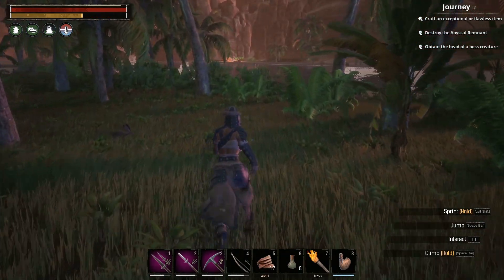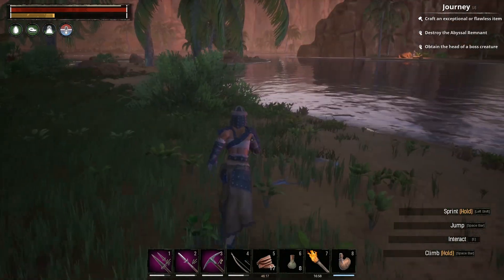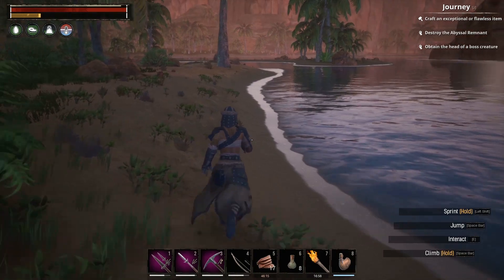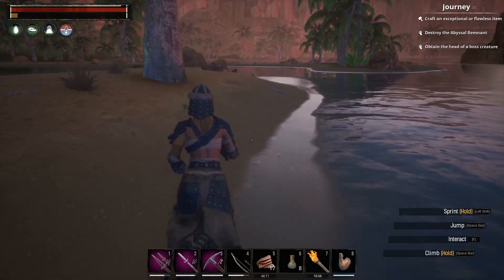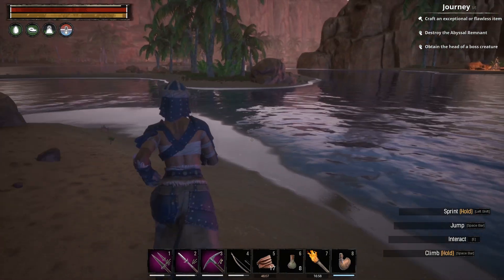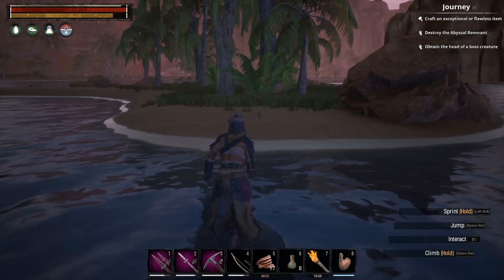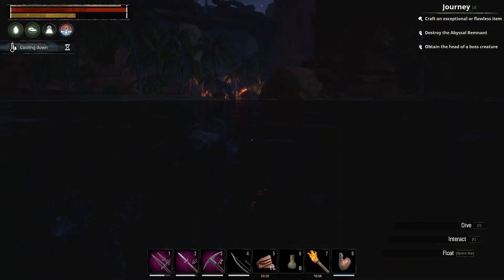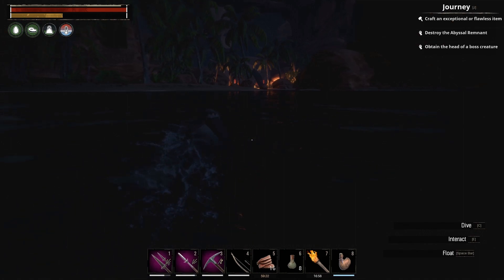There's a massive Defari camp before the Dregs, so we're going to have to take out some nasties, which is always fun. It shouldn't be too bad. I'll quickly hop along to the Defari camp and then we can get into some slappy slappy and looty looty as we head in to get the Abyssal Remnant. We're getting close now.